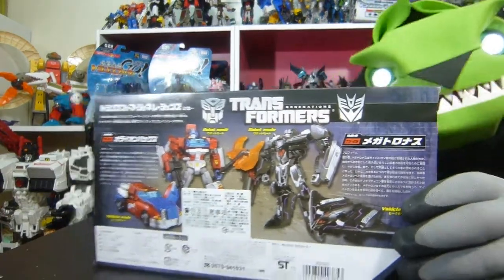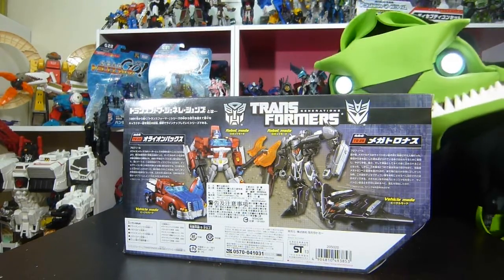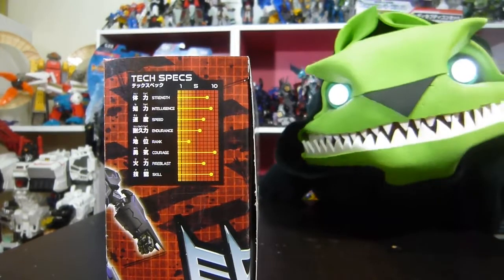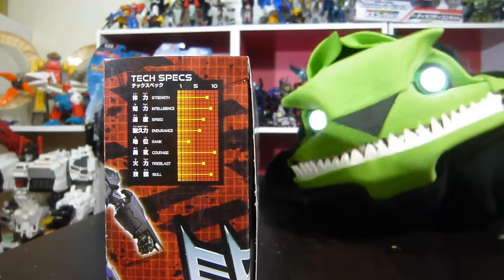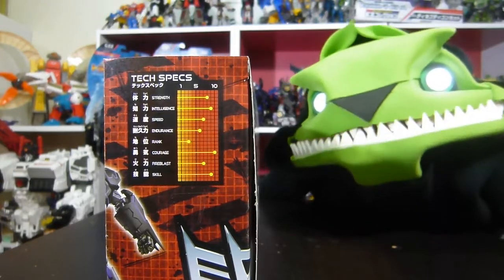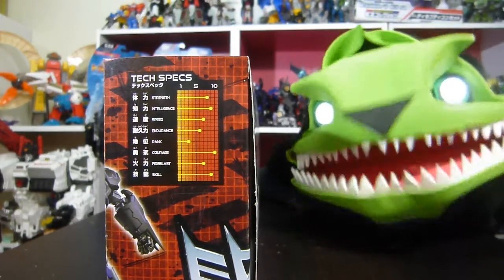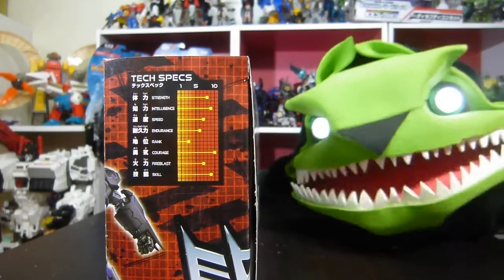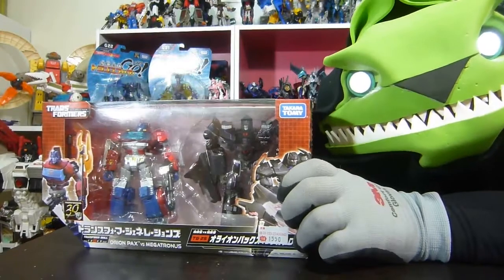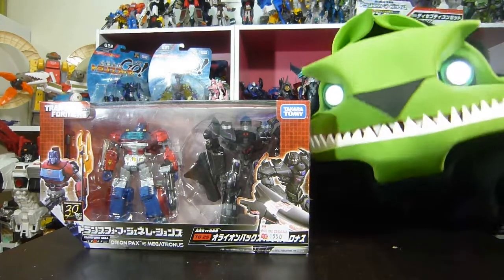Alright, and we turn to the back — you get awesome pictures, which is blocked by meaningless stickers they've got to put on because of the imports. Now let's go to Megatronus and see if he fares better. Megatronus has a Strength of 8, Intelligence of 9, Speed of 7, Endurance of 6, Rank of 3, Courage of 10, Fire Blast of 7, and Skill of 9 — much more well-rounded. So if this were a fight, Orion Pax is going to get stomped. He's going to get a mud hole stomped in him and Megatronus is going to walk it dry. Alright, let's go back to the front and open them up — get to the reviewing, get to the summation, and get to the eating!